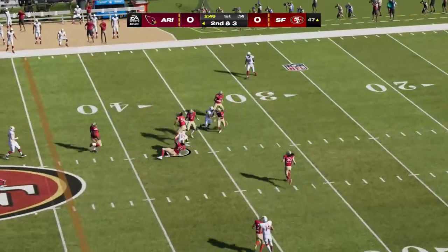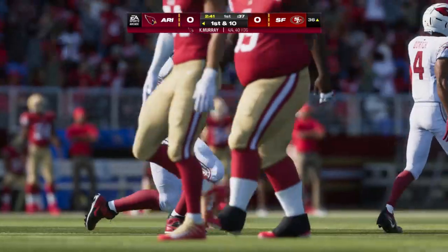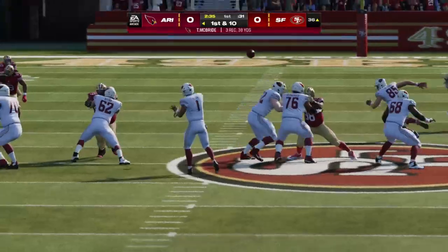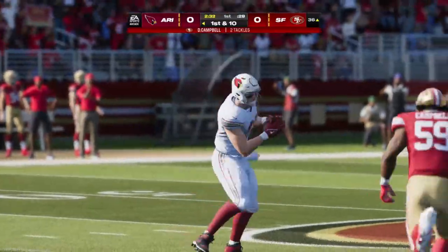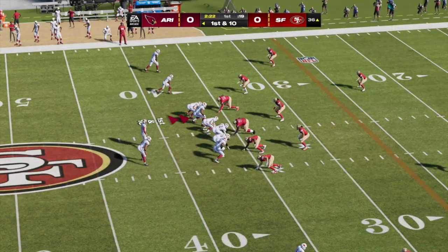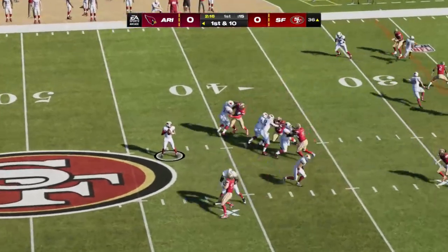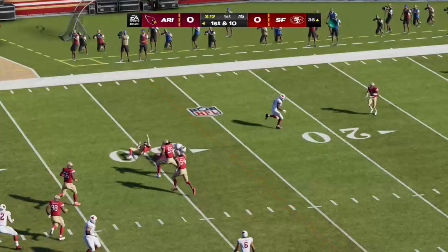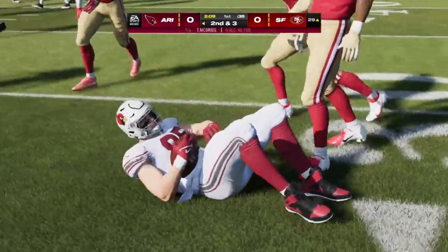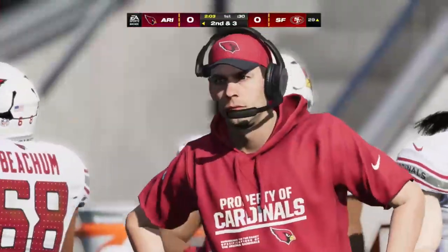Murray goes right back to McBride and this will move the chains again — the tackle made at the 49ers' 36. Back-to-back receptions for him and it's another first down. They clearly wanted to come out and be aggressive throwing the football and they've been pretty efficient. He's now 4-of-4 on this opening drive. That's led to a fresh set of downs. You can tell he's at ease, feels good about what he's doing. If I'm the play caller, I'm continuing to let him throw the football.